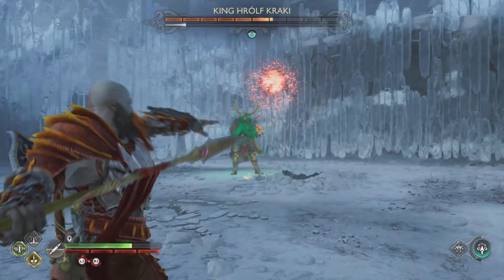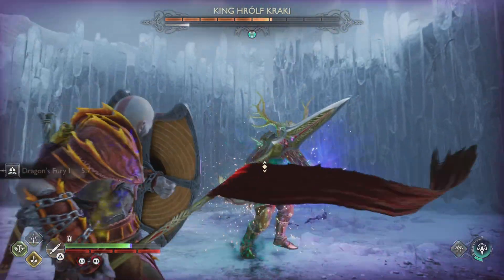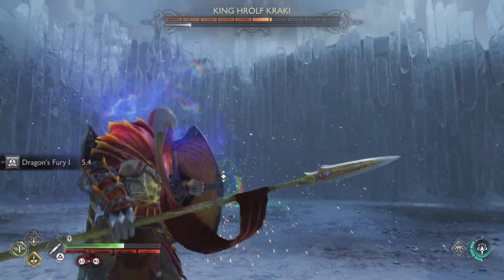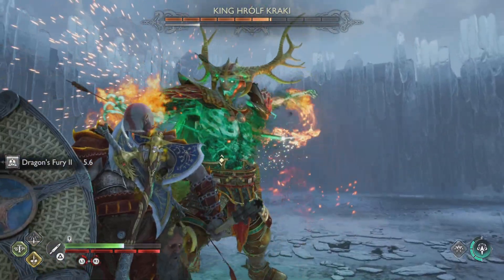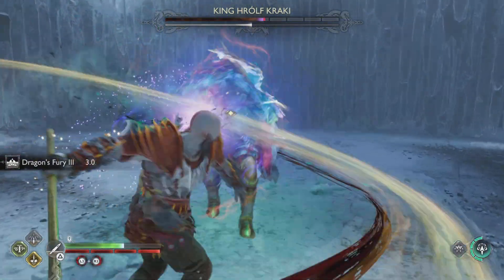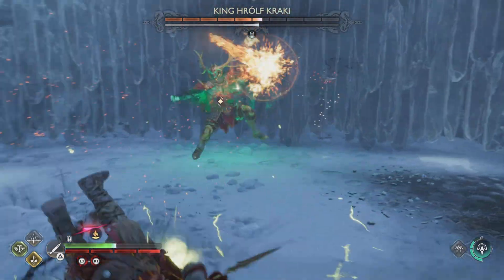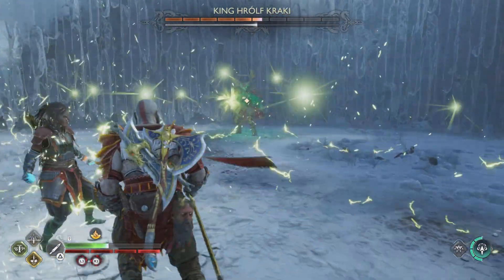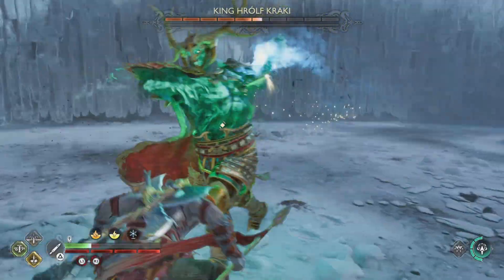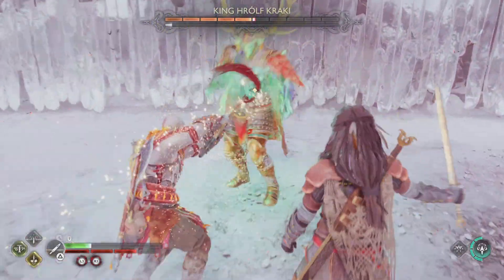Hit the bifrost attack with Freya. As for the fireballs, don't let them come to you — shoot them down with the axe or with your spear. Another reason I like the spear in this one is that I can throw it easily without having to change too much. You can parry the attacks where he tries to punch you if you time it properly, but don't get overconfident. You can also parry the boulders, little stones, fireballs, or elemental balls that he throws at you.